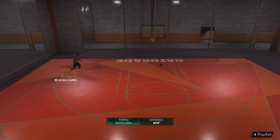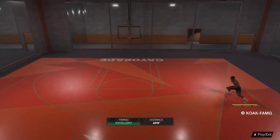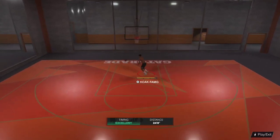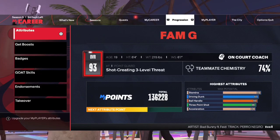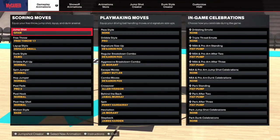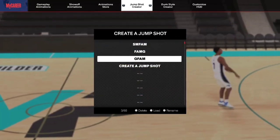Just a heads up — this is kind of where you want to build your jump shot. And next up, the rating you need is 80 for mid-range and 86 for your three-point. Your mid-range 80, three-point 86. That's the best thing to have to actually create your jump shot and equip the actual players for your jump shot.